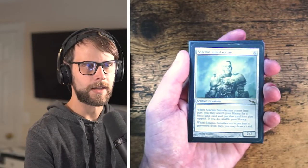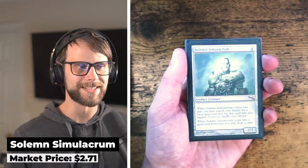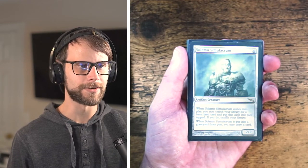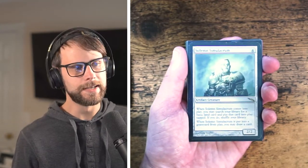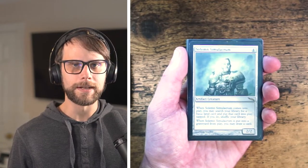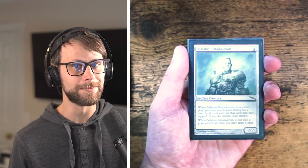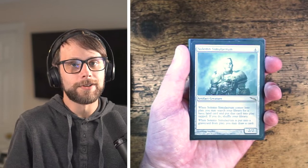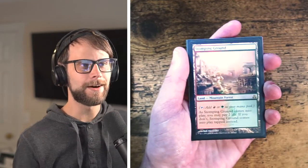We've got OG Sad Robot — the original Solemn Simulacrum. I've got tons of this card; it's been reprinted basically to death in every Commander set. But the original version is still really cool because it's the original artwork. It wasn't a crazy expensive pickup, but seeing that original art and set symbol is always key to me. I'm also really stoked because I'm working on completing my Mirrodin set and this helps me get there.